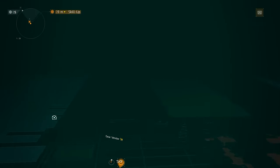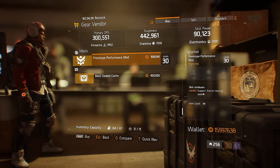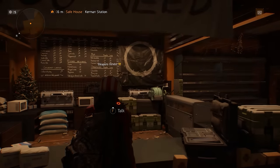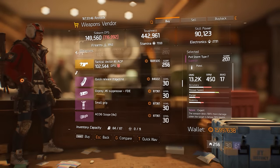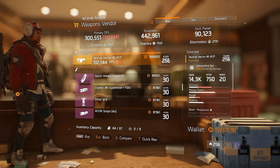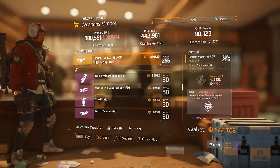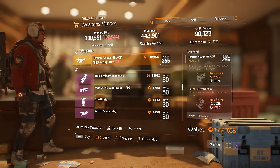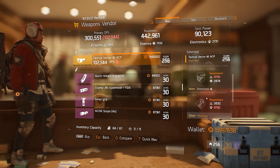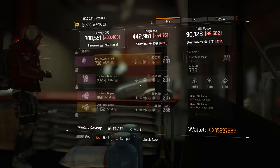At Dante's Run safe house there's a prototype performance mod rolled for support station healing speed — 4.5% out of a maximum 5% roll. At the Kerman's Station safe house there's a Tactical Vector 45 ACP, which has the smaller mag — the other Vector variants have 25 bullets. However, the talents are pretty good: Responsive, Ferocious in the third slot which is lovely, and Determined, which you'd roll away to get something else. It's a fairly decent SMG but nothing spectacular.